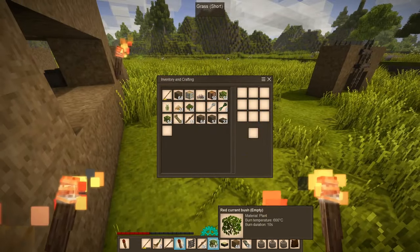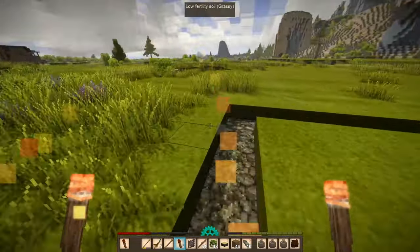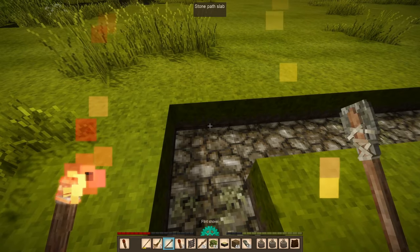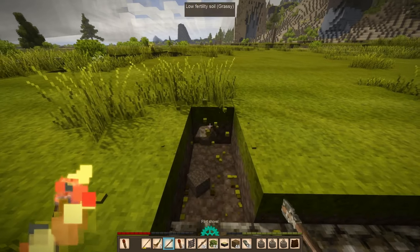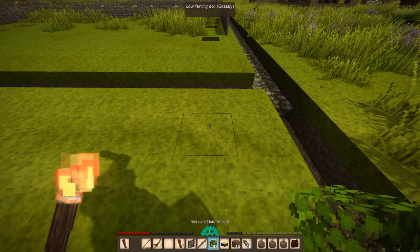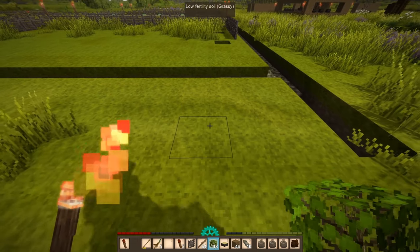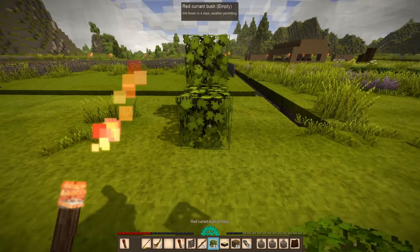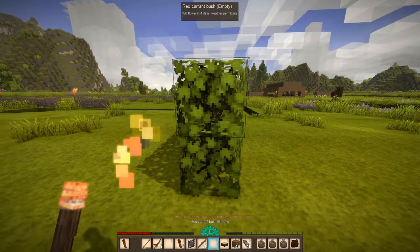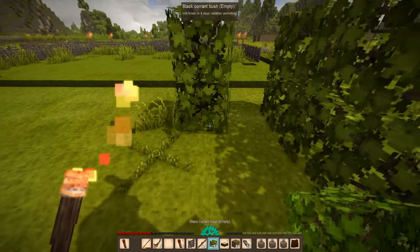I probably should replace these bushes now. Since I already cleared this out, let's try to think positive — we can just have a straight path line here. Let's start making that line. There goes my shovel. We're recovering from this horrible, horrible tragedy.